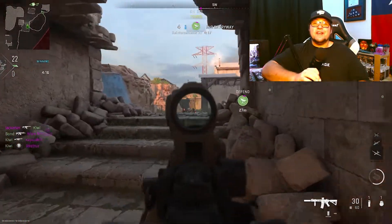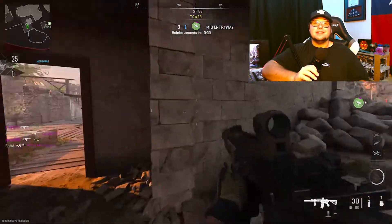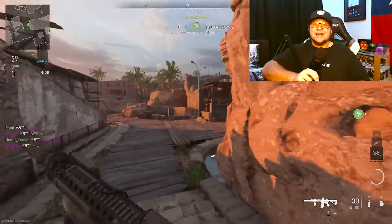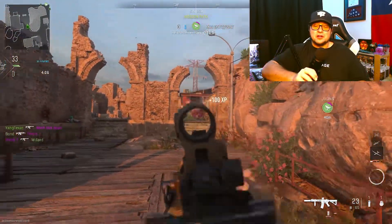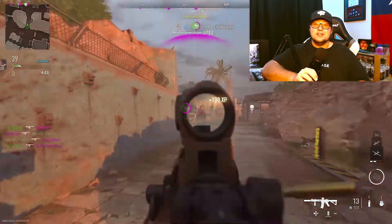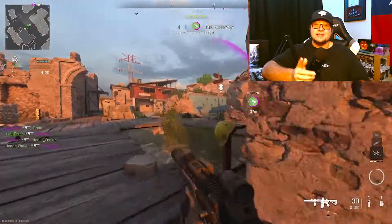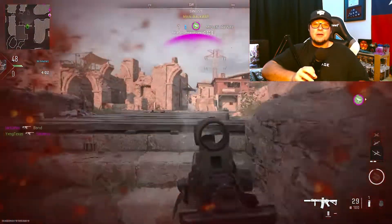The way I achieved this is by selecting the tritanopia filter and manually selecting the colors from the predetermined color palette. Yes, initially this setting was implemented as an accessibility feature for those that are colorblind. However, many players and content creators, including myself, have decided to use this feature simply to customize their game and make their gameplay experience more enjoyable.